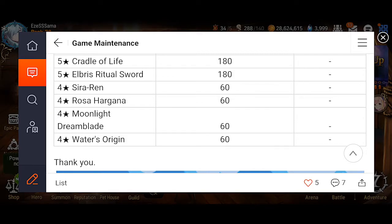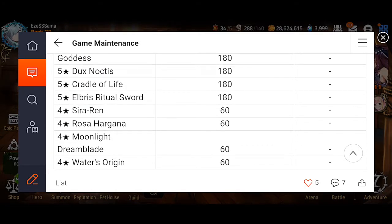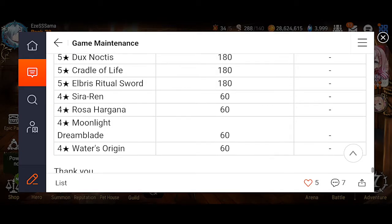Don't get me wrong, all of these artifacts can be useful. It's just that these two are usually the ones that stand out. Moonlight Dream Blade is used a lot more, especially on the thief side. Water's Origin is the second one up there, or maybe at the same level of importance as a four-star artifact, just for a soul weaver. So I would definitely recommend getting those two.